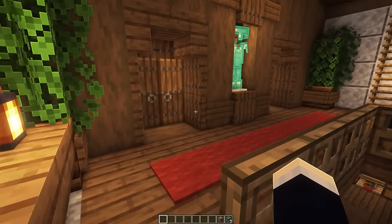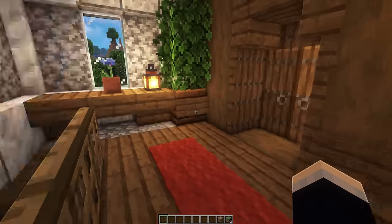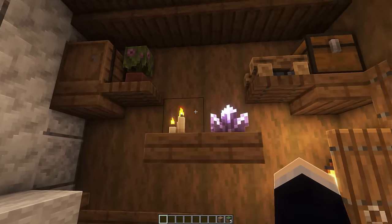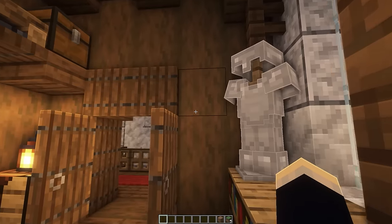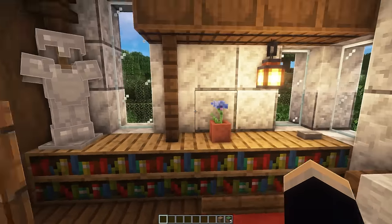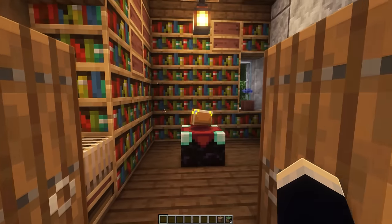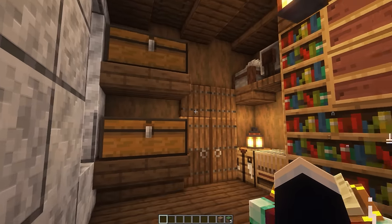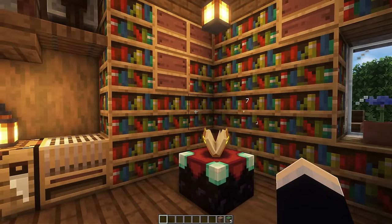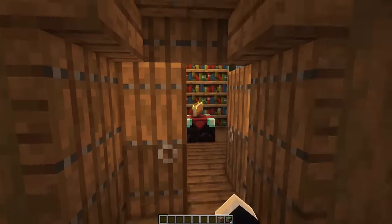Heading up the stairs to the second floor, we have a main hallway that leads over to our bedroom and also our enchanting area. Heading through the bedroom, we of course have our bed. We've got some nice shelves on the sides with a little bit of storage and decorations. On this side, we have more storage, some barrels, a whole bunch of bookshelves and more decorations. Now heading out of the bedroom, we can take a look at the enchanting area, which also doubles as a crafting area and a little bit of storage. We have crafting blocks tucked away in here, our enchanting table area, and more storage.